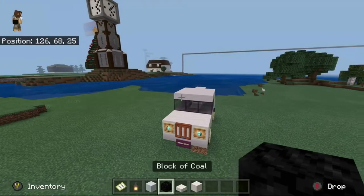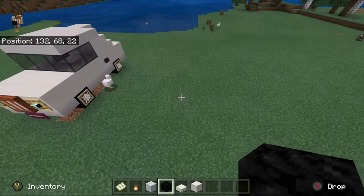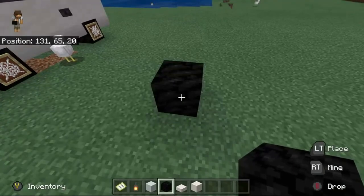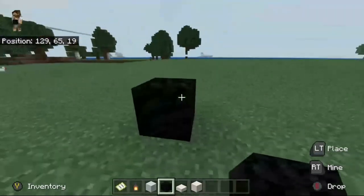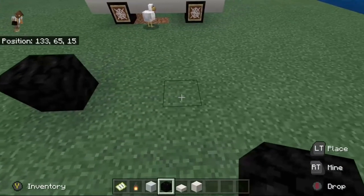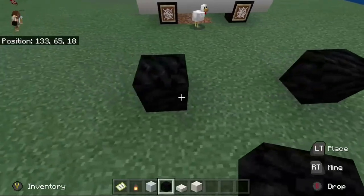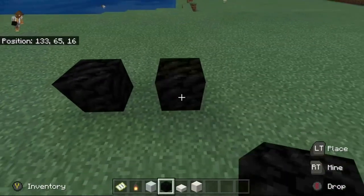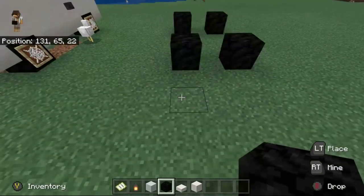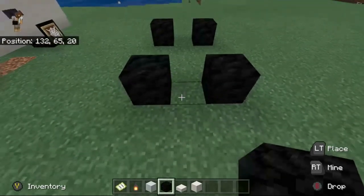So what you want to start with is using a block of coal. This is what we're going to use to make the tires for the car. It has a little bit more texture than black concrete, so it has more of a tire-y feel to it. We're going to go three blocks of space in between and put the back tire. You're going to put one block of space in between the left and the right, so it's only going to be three blocks wide.